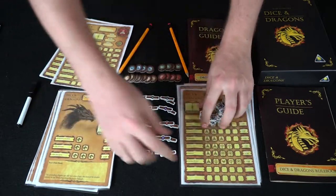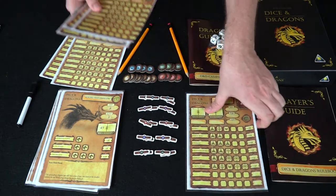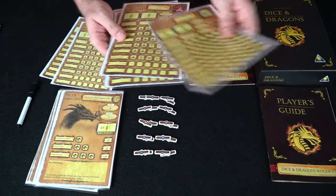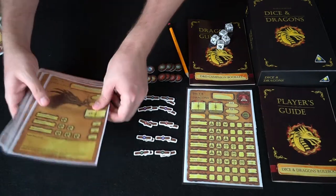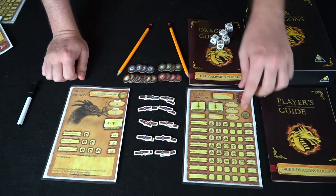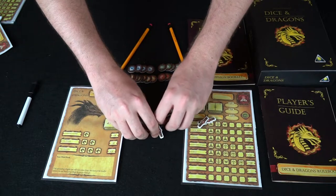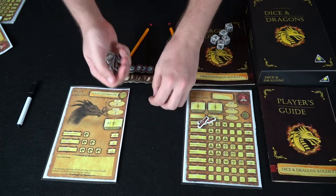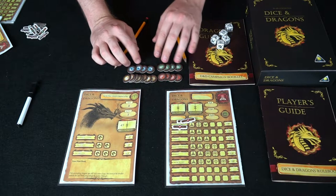Every single player gets one of these character cards. If you're playing with one player you just pick a character — let's pick the wizard since we're already using him. You choose a dragon to fight, and the wizard gets three ability tokens. Move the rest of the stuff off.